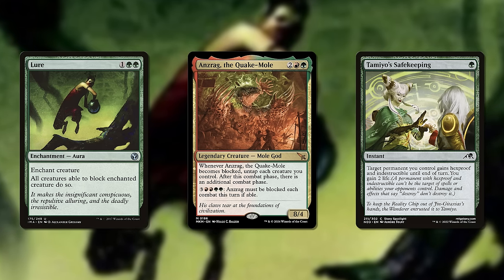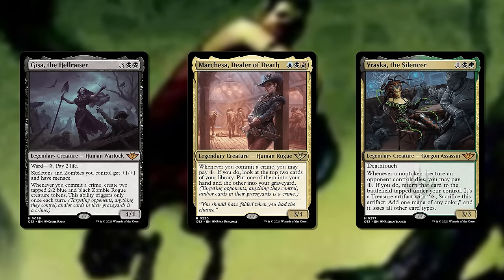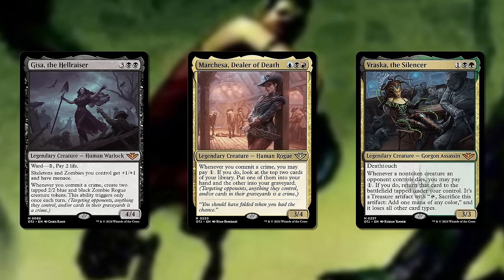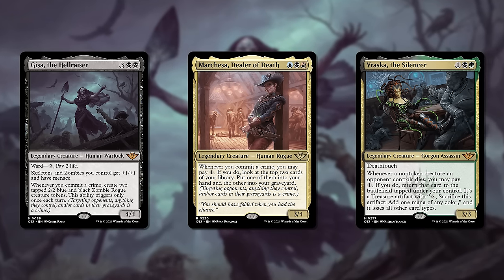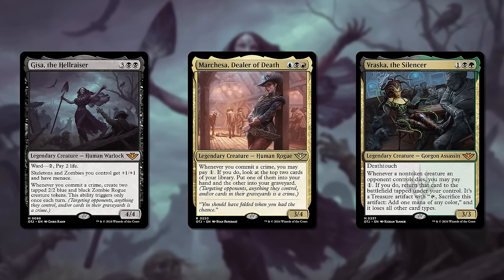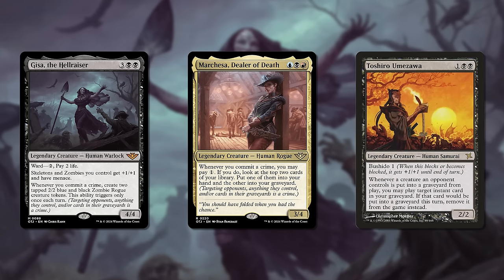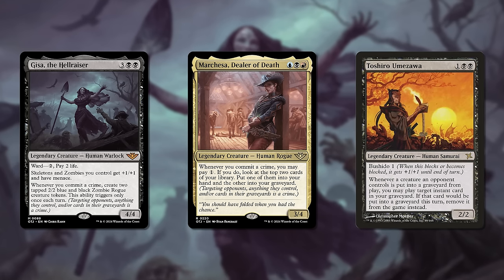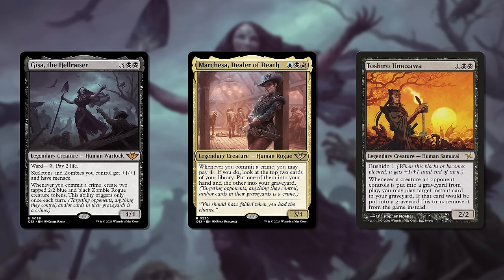And this is why I mentioned Thunder Junction before. I wager this is a phenomenon folks may encounter with a lot of the commanders in Thunder Junction that care about committing crimes. The new Gisa, for example, will probably be labeled a zombie deck, but I'd hesitate to simply call her that, because the actual engine that supports her is like the Toshiro Umazawa from before — she wants a lot of removal, and that is going to shape gameplay far more than the mere presence of zombie cards.